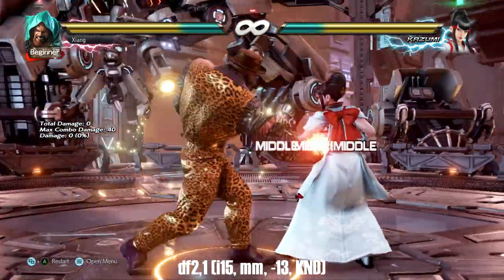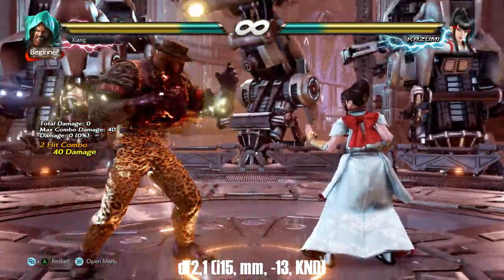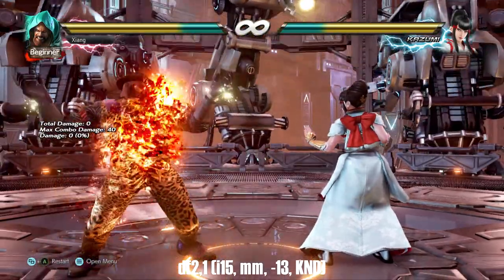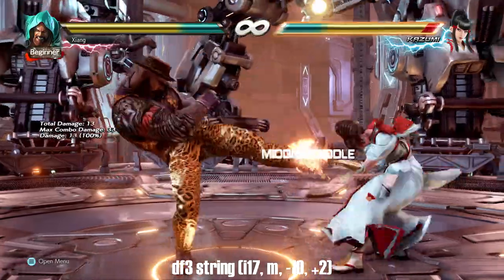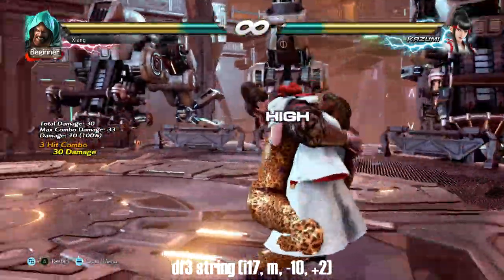Down forward 2-1 is a quick mid-mid natural counter hit combo. The first hit is safe but the second hit is a good check against buttons — it can also be delayed and confirmed for the counter hit. It also wall splats. Down forward 3 is more string pressure; we'll be discussing this later alongside his jab strings because you'll be using this just as much.